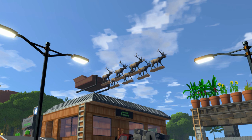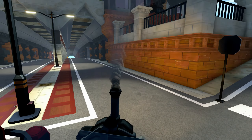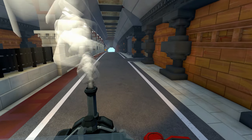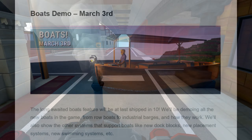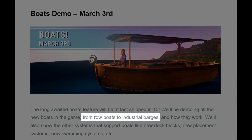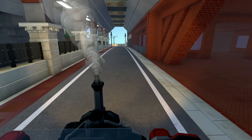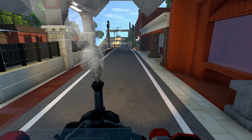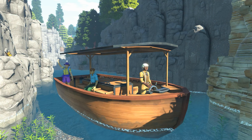Now on to some more of the impressive features. Boats. Yes, I said boats are finally making their way into ECO. We the community have been teased about boats for at least a couple of years but now the wait seems to be over. The post says that we'll be getting boats from rowboats to industrial barges. This language of 'from' and 'to' would suggest that there are some boats in between — maybe one, two, or three or more. We just don't know, but I think it's a pretty good guess that there will be at least one boat positioned between those two.